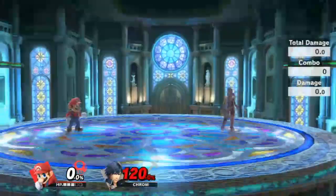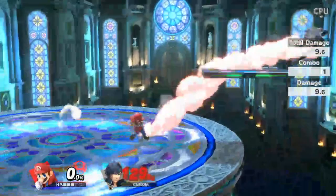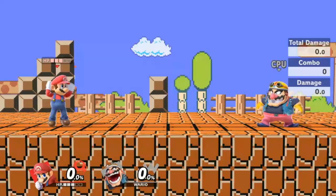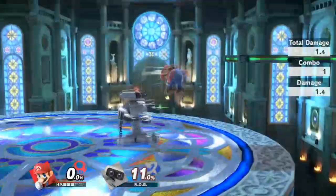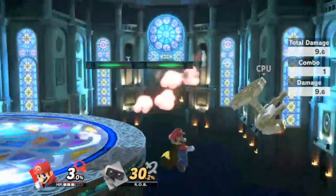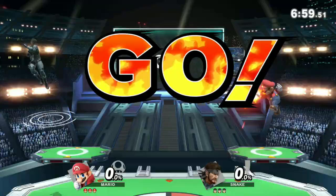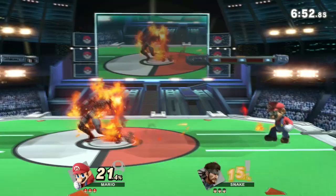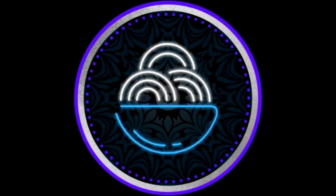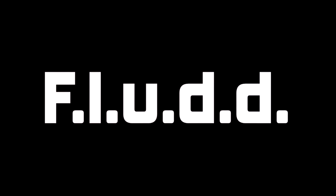Throwing a fireball off a platform to catch your opponent jumping into it can deter them from jumping on a platform too much. This works especially well offstage since it can limit your opponent's recovery options and lead to an even easier edgeguard. How about throwing it and not moving forward to catch your opponent trying to swing through it, making it obvious how hard they are influenced and punishing them really hard. Or even just throwing a fireball at an opponent who's trying to set something up, messing up their timing and influencing their positioning. These are all things that fireball can do to add pressure and make your opponent make decisions quicker, leading to the suffocation that a lot of players can't handle.